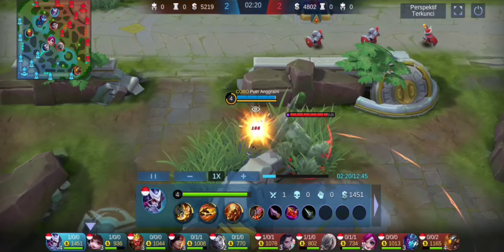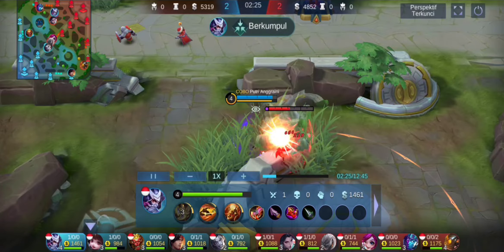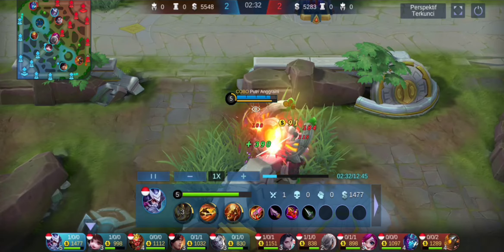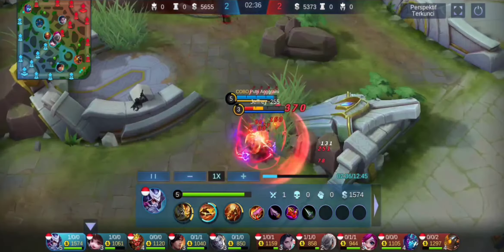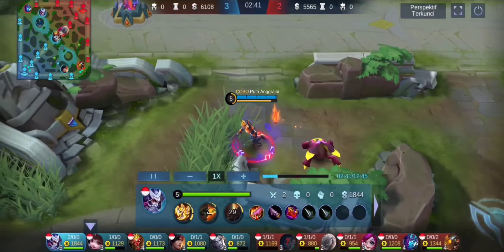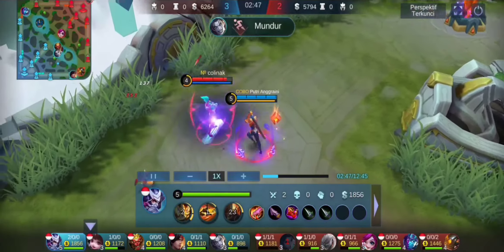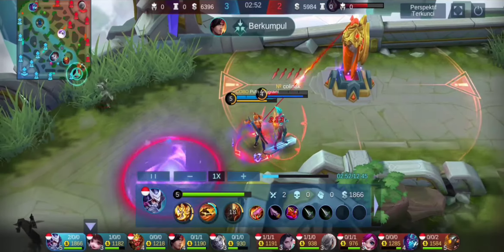Disini kita melakukan rotasi ya, rotasi dan cek jungle musuh, dan ternyata masih ada buff. Kita coba curi buffnya. Nanti disini ada momen savefake dimana kita 1 vs 5 kita bisa menghadapi dan menang ya. Bagaimana permainan bayangan kita. Disini MMA kelihatan, saya putuskan kembali lagi. Dia flicker, lawan Hayabusa auto tewas ya. Disini saya tidak ada skill, saya coba bertahan dulu ya.